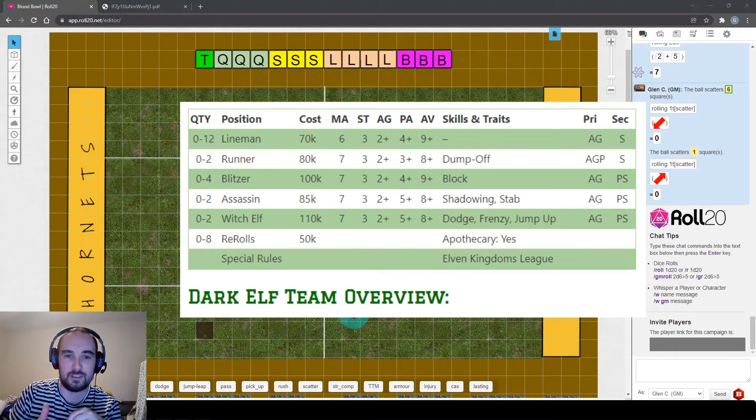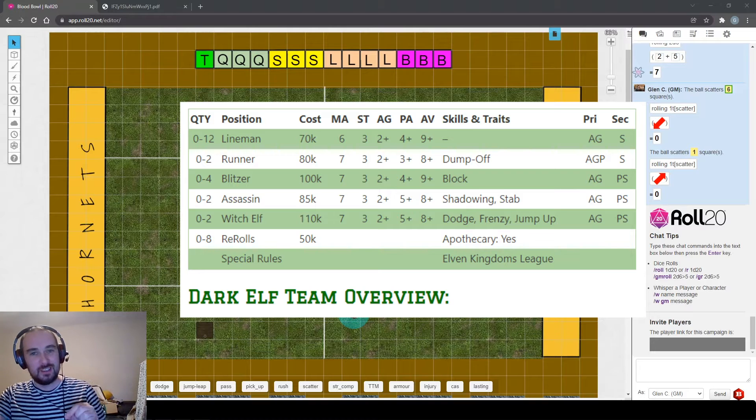Of the four elf teams, Dark Elves are possibly the most suitable for beginners because you can build a team with four blitzers who all have the block skill - other elf teams can only take up to two blitzers. Elves are expensive though, so you'll probably only start with two re-rolls. Learning with elves can get you into bad habits since agility two plus everywhere can lead to developing a play style where you're happy to dodge with very little risk.